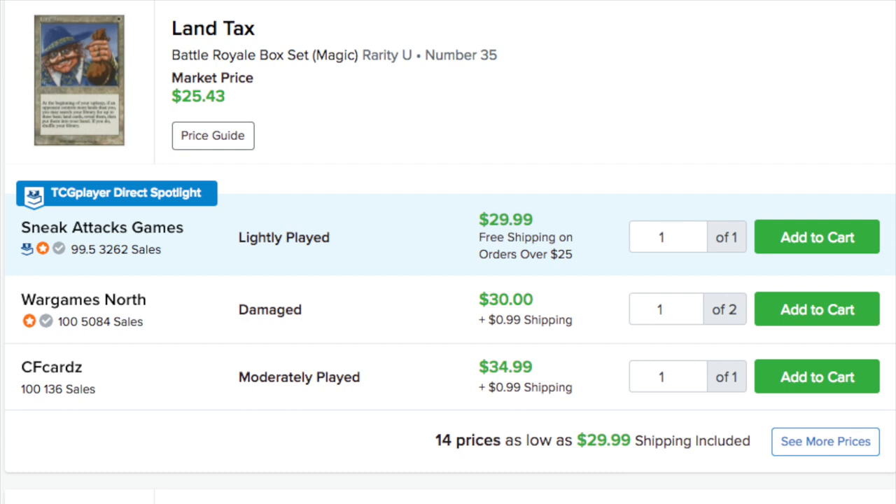Looking at regular Land Tax, which is probably a better indicator, it is $30 right now. This reminds me a lot of Sneak Attack and Show and Tell when they first came out. This will not stay at $30 once it's reprinted in this set — it's probably going to drop to around $10. I think Sneak Attack was under $10 for a while, and Show and Tell was always around $12 to $15. So we will see a large decline in its price point, at least for the new printing, and I think that's great.